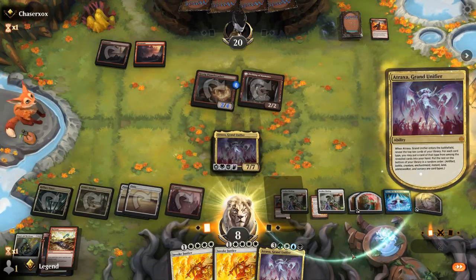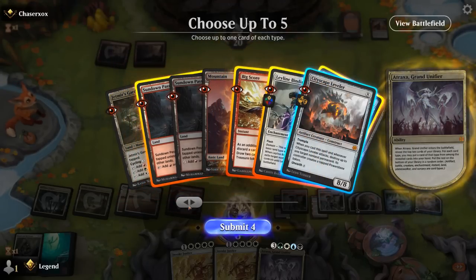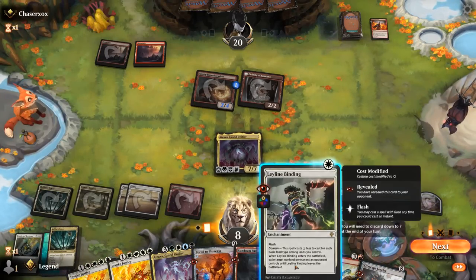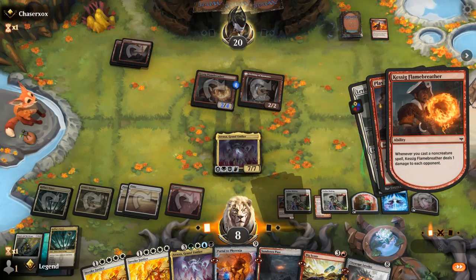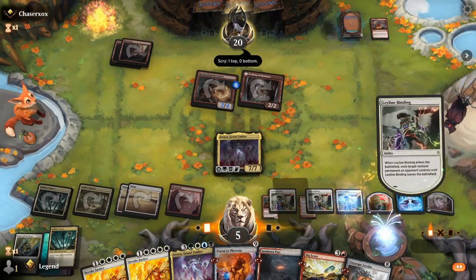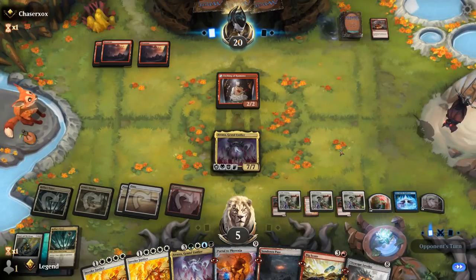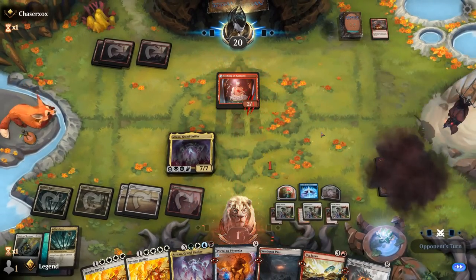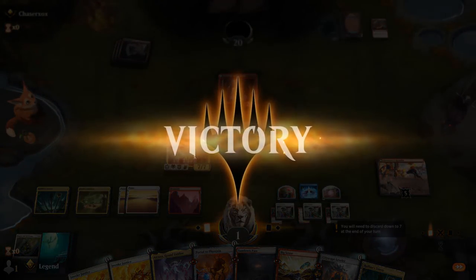Hope to find more Leyline Bindings — which we did. Portal to Phyrexia, get an untapped land, Bigscore, and get Creature so we can also get the Leveler. If I don't want to discard to hand size I can Leyline Binding. Play with Fire puts us to 5. Double burn spell can still get us. I'm going to have three cards in hand, so Play with Fire and Lightning Strike would do it. Invasion of Grath puts us to 1 — which is not 0. Close one. Now we should be able to take over pretty easily with Invoke Justice, also putting more counters on Atraxa. Awesome.